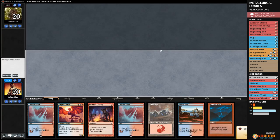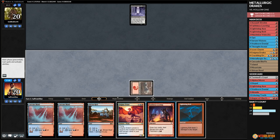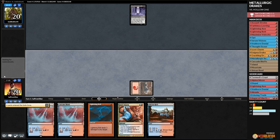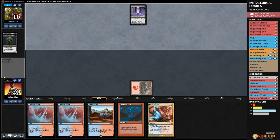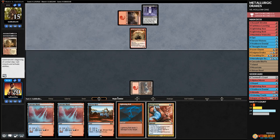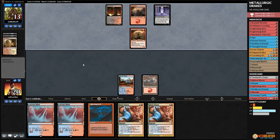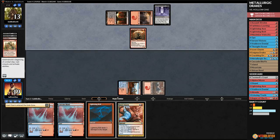Game three — we're not going to have a Leyline for once. Opponent mulligans trying to find Leyline, finds it anyway. Mountain into Faithless Looting — discard Enigma Drake, discard Shivan Reef. Opponent street wraith cycles, cycles, finds a land. Flame-Blade Adept on their side. We play Shivan Reef, pass the turn. Opponent Blood Crypt untapped, Goblin Lore — we counter it. Opponent gets in for one.